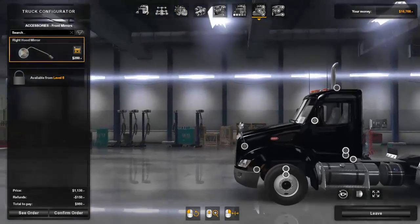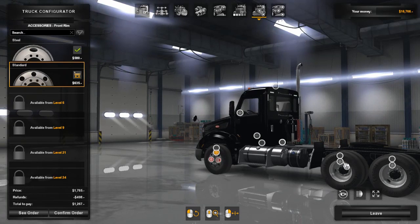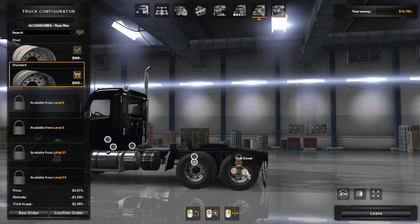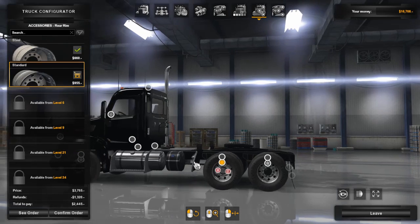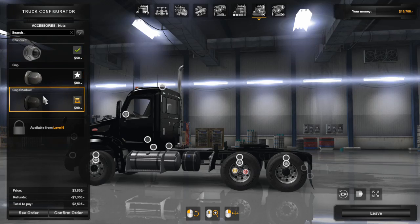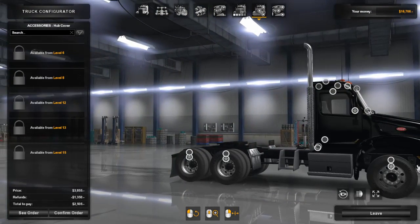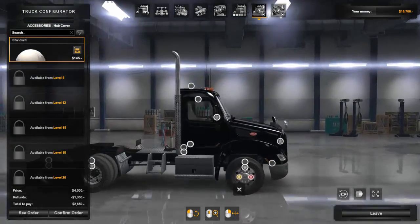I'm just not a big fan of chrome, but we're going to go ahead and look at some fancier wheels. There are hub cover and nut options — you can change the nuts. I can't get a hub cover yet, that's level six, so that'll be next level. But we can change the hub. On this one I'm going to go to the nuts again — nope, that's the hub cover. I'm not sure what I think about that.